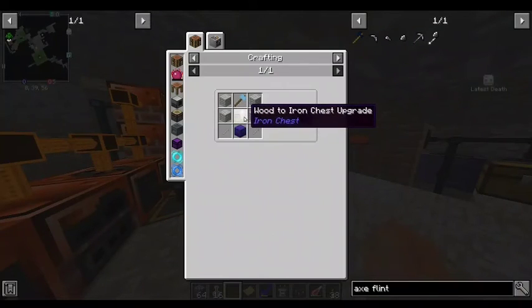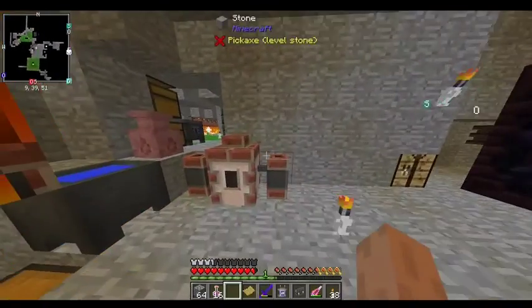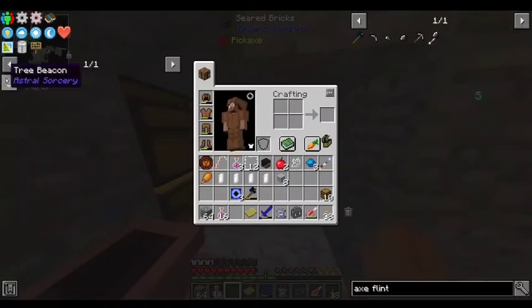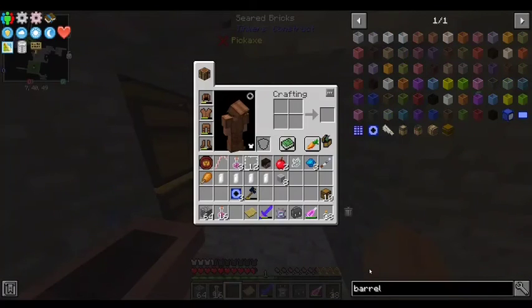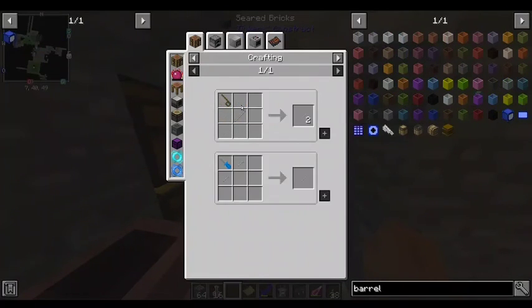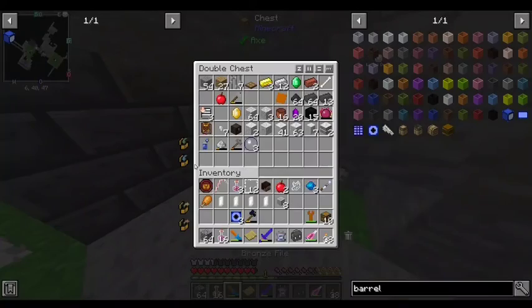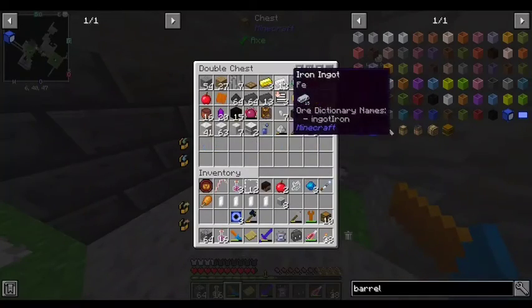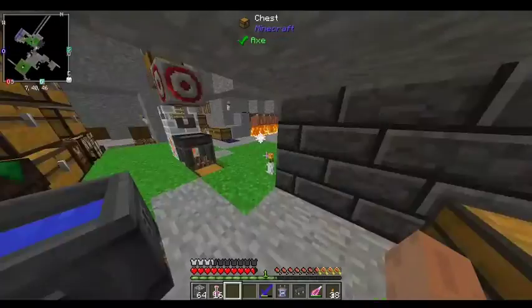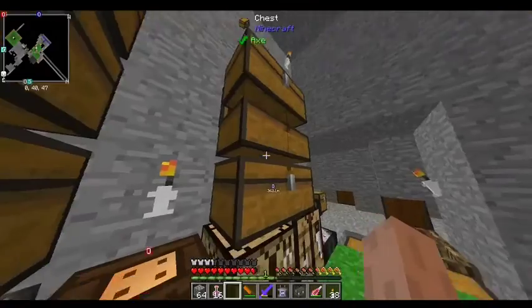Barrel, iron screw. Okay, barrel. So there's two iron bolts — we're just going to need some tools, like these boys, and some iron, and some more tools.